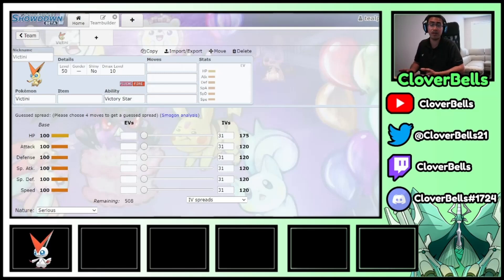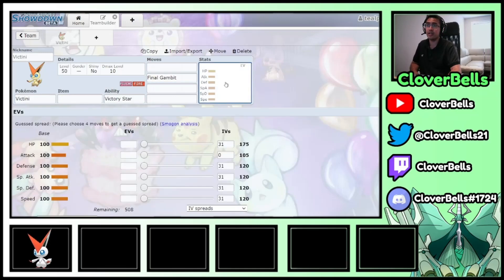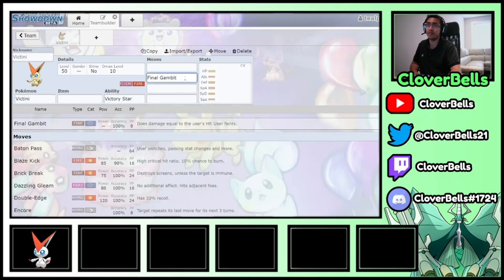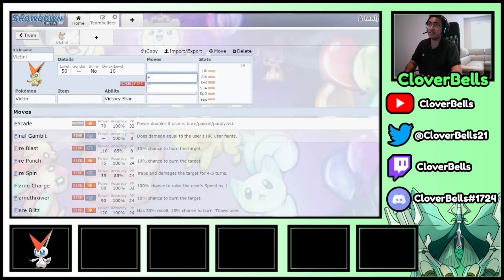Can I run Victini and Magearna on the same team? Absolutely. That's also a combo that works relatively well because of Final Gambit, which is a very trademark move that Victini seems to be getting. With Final Gambit, you're able to KO yourself and then Magearna is able to benefit off of the KO, and if you KO something with less than base 100 HP, Magearna gets a plus 2 boost.